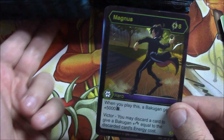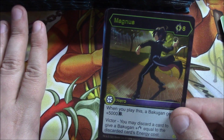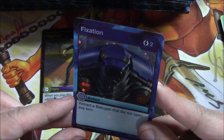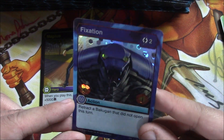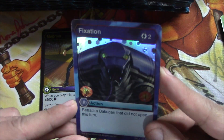Bakugan Elites are like the equivalent of secret rares and so on in this game. They're flooded right now in the first set, which is why I'm picking them up. And then Fixation — they have reverse foils, you can see the hex foiling. I'm spending a lot of time on this first pack; I'll go a little bit faster on additional packs, but I wanted you guys to see some of the cards.